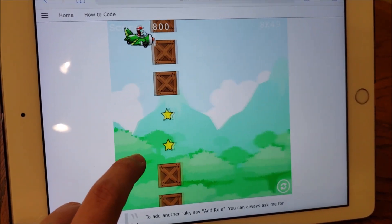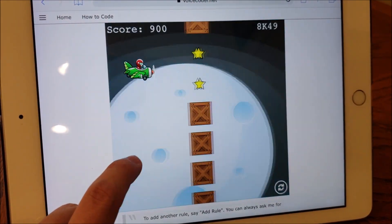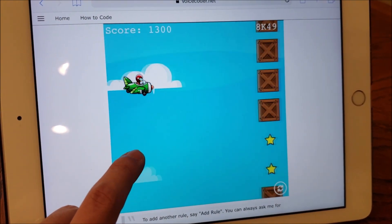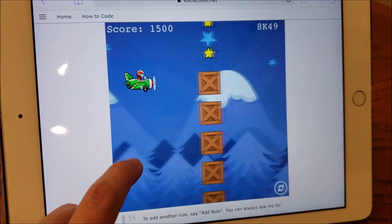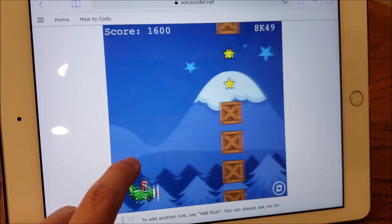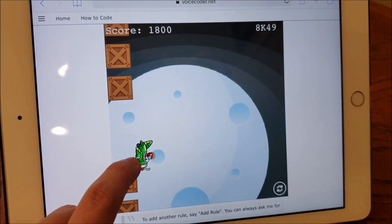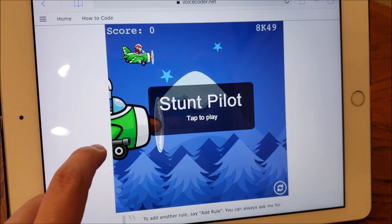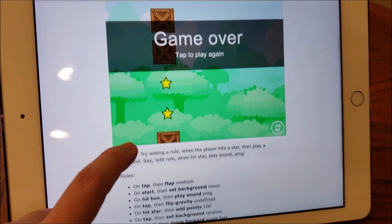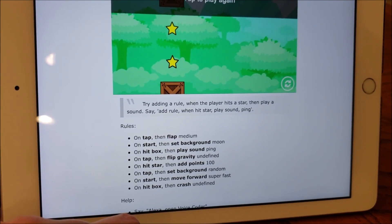Add rule. What event should trigger the rule? Suggested events are start, tap, hit box, hit star, hit ground, hit top. Hit box. When the event hit box is triggered, what action should happen? Suggested actions are crash, play sound. Crash. Rule added. Your game is ready. Go to voicecoder.net and enter your access code 8K49. You can clear your current game and start fresh by saying create new game.